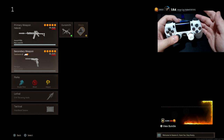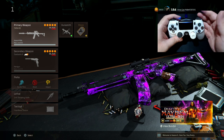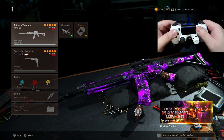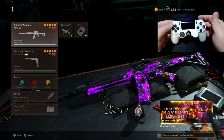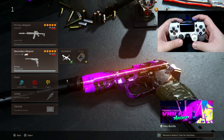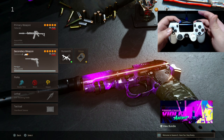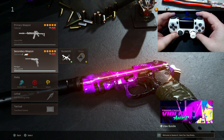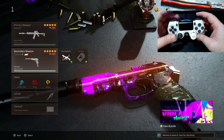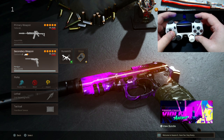So my primary will use anti-recoil to make it as close to a beam as possible. My secondary will have automatic weapon swap by pressing triangle with rapid fire on the pistol. I'm also going to enable hair triggers — the Strike Pack has a built-in hair trigger mod, which is like digital trigger stops.